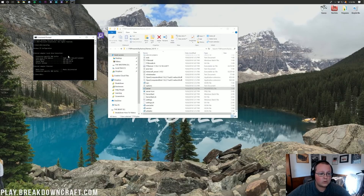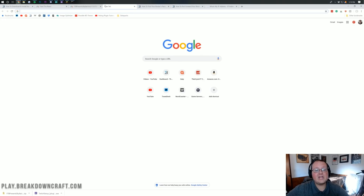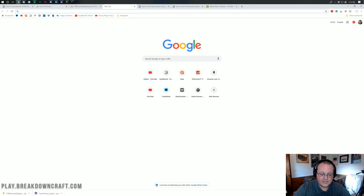After we've done that, we're going to leave CMD open because we'll need it later. Go ahead and open your browser. In a new tab, we want to go back to our CMD and find what our default gateway is. In my case it's 192.168.1.1 — it's very likely yours will also be that.